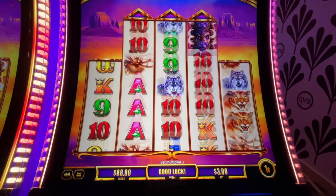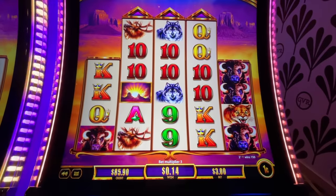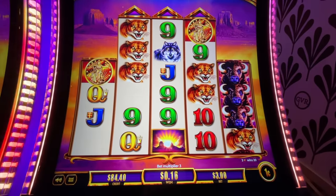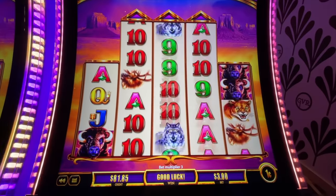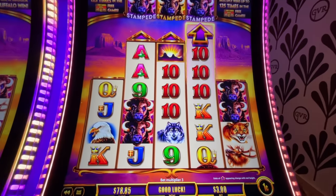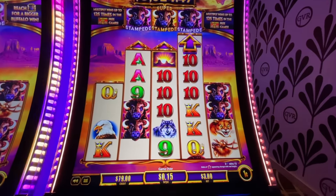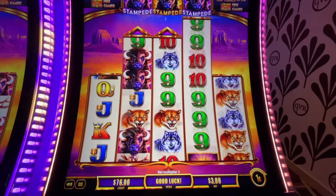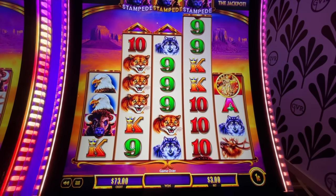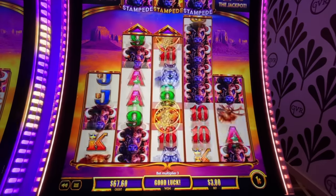That is $3.90 there. We've been getting a lot of coins too, we might just get that coin bonus. $1.50 there. I keep seeing it go by — nothing there. There's that coin, you're late to the party buddy. One more and then we'll make it to this buffalo up here, and I've never gotten that far. I usually warm it up and then somebody else gets it. We are so close. We're definitely sticking to these $3 bets — it seems to be working in our favor.